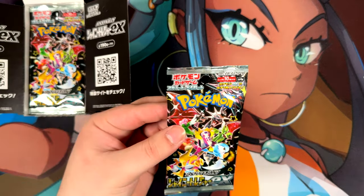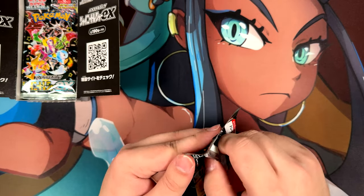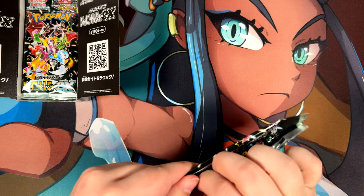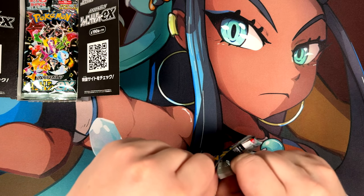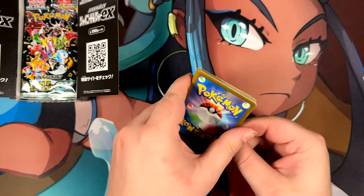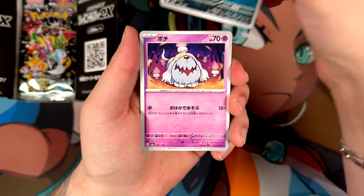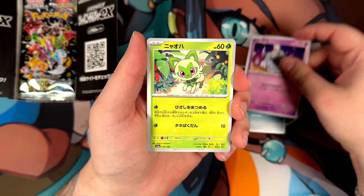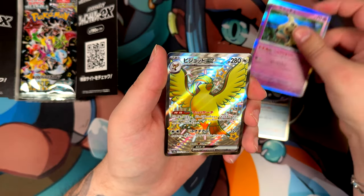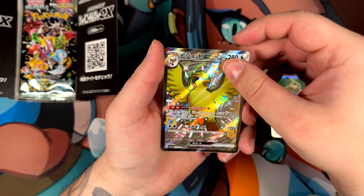But without further ado, let's open this one up — this year's Japan's high-class set. There are so many cool cards. I haven't opened a Japanese pack in ages. I might need to get the scissors if this proves too difficult. There are so many cool cards in here, especially the full art trainers like Nemona. And well, there's our secret rare right off the bat — a Pidgeot EX.